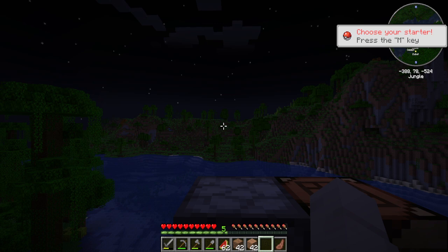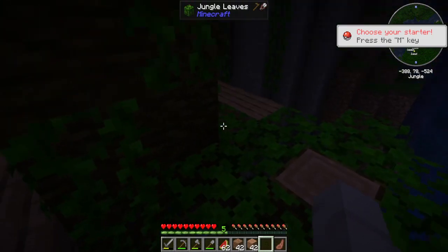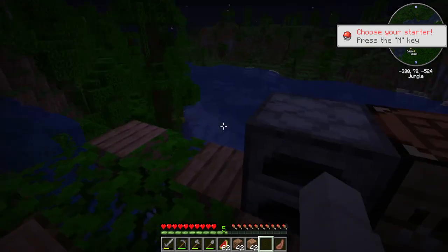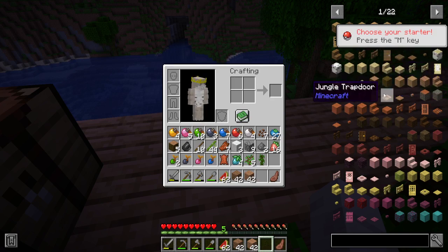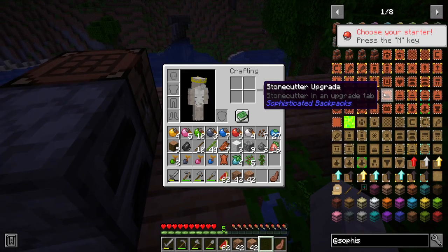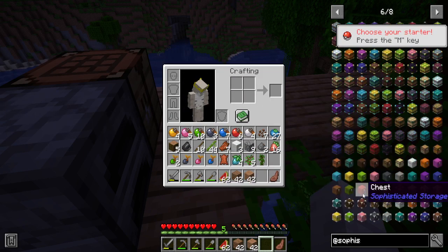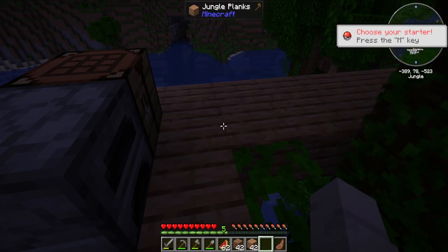I did change up a few things with the pack between episodes. First, I added JEI so I can actually see what I'm looking at. I also added Botany Pots, Sophisticated Backpacks, and Sophisticated Storage. That's all I added to the pack and all I will add.